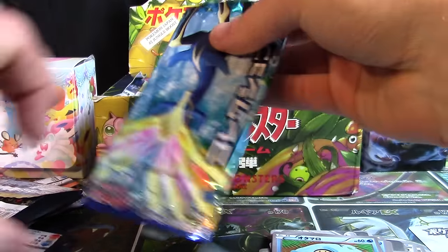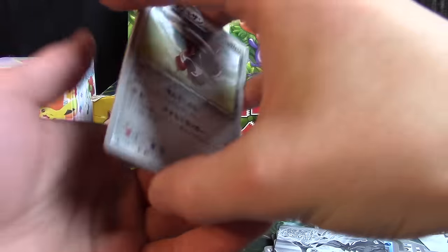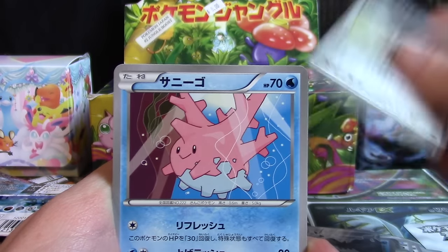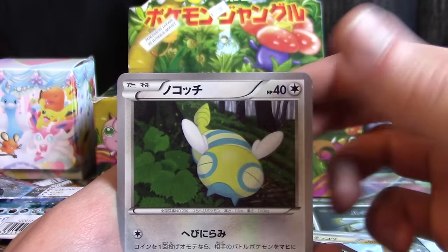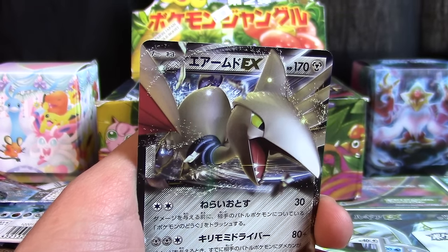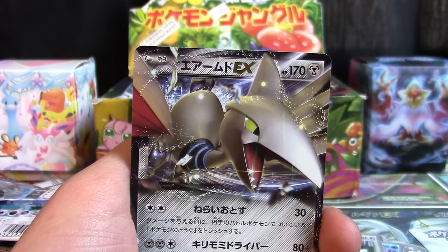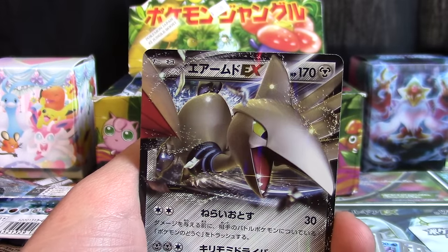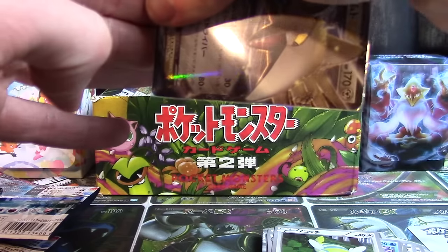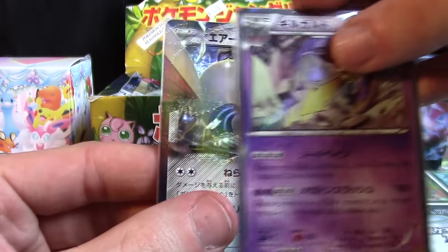And now we're going to go into X Collection. All right, I have not seen this artwork in a while. It's a Bisharp, Corsola, a Grimer, Dunsparce, and a Skarmory EX to finish things off — very very nice. Took us a little bit to warm up to our usual holographic pull streak here, but we finished off with an EX which is always sweet to do. So we got that Skarmory EX right there.